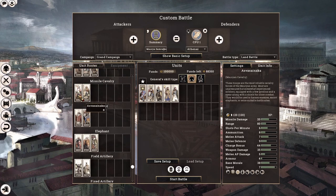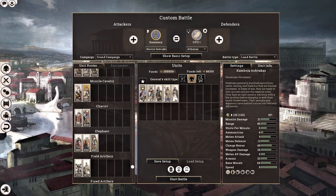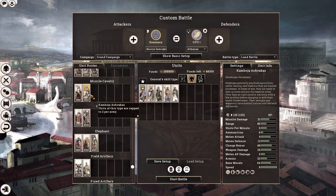When it comes to missile cavalry, we have a generic light Mauryan cavalry and also the Cambodian Horsemen. The Cambodian Horsemen are not purely missile cavalry — they have only an ammunition of 4. However, they do have better armor and faster speed than our light cavalry, as well as respectable melee stats. So they're kind of a hybrid cavalry.